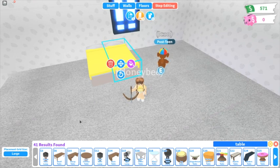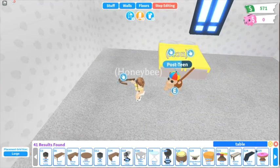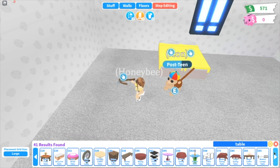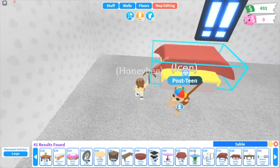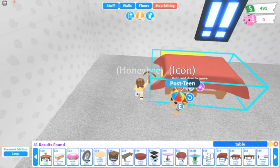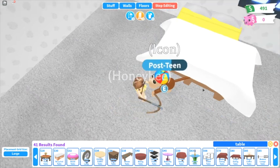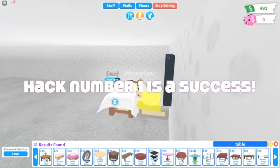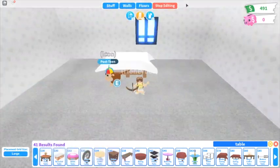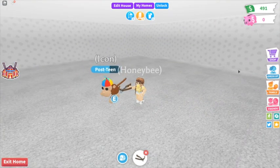Now we get this table, and let's look for the right table. Okay, so large eating table, and then we put it like this, and then we get it in whatever color you want. And there you have a blanket over your bed, which is a really cool hack because everyone wants a blanket over their bed!